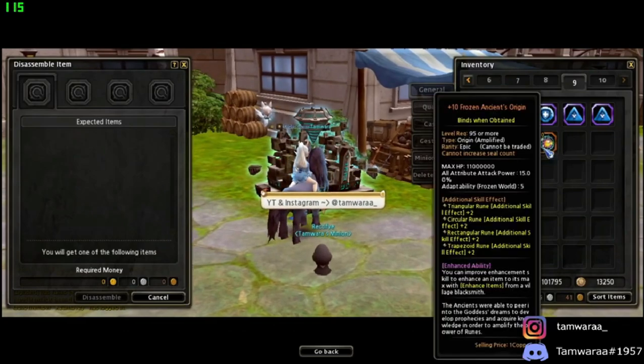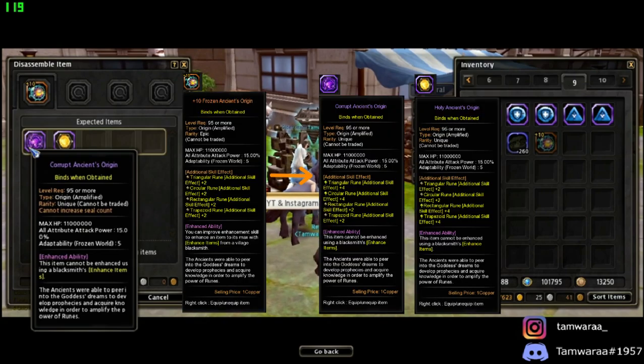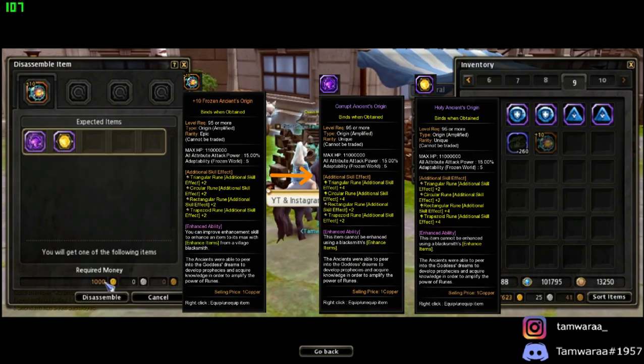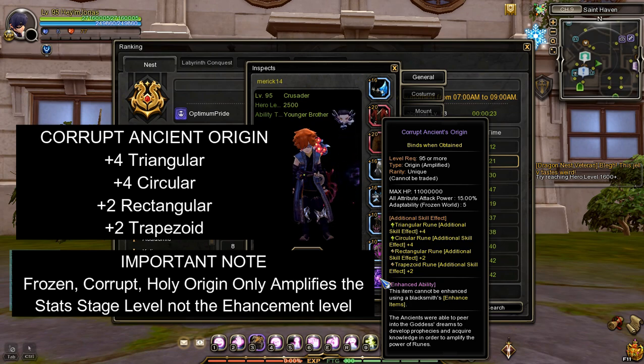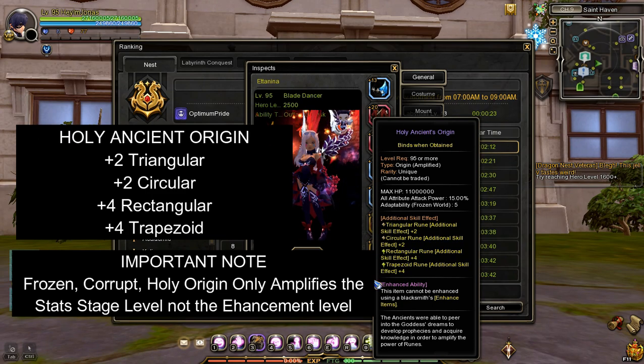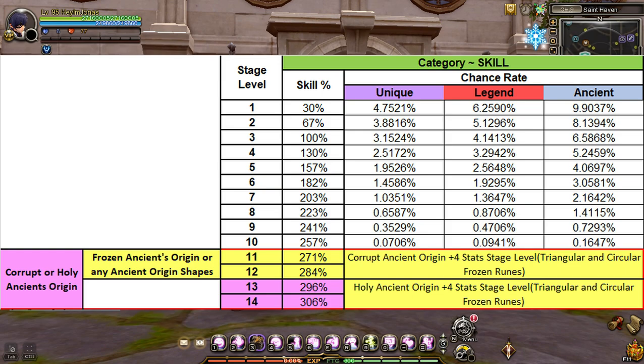Once you've successfully enhanced the Frozen Ancient's Origin to plus 10, the next step is to dismantle it to get either a Corrupt or a Holy Ancient Origin. The difference is: Corrupt Ancient Origin adds two more stat stage levels for triangular and circular frozen runes, for a total of four additional stat stage levels. While Holy Ancient Origin adds two more stat stage levels for rectangular and trapezoid frozen runes, for a total of four additional stat stage levels. Here are the stat stage levels amplified by Corrupt or Holy Ancient Origin and Frozen Ancient Origin.